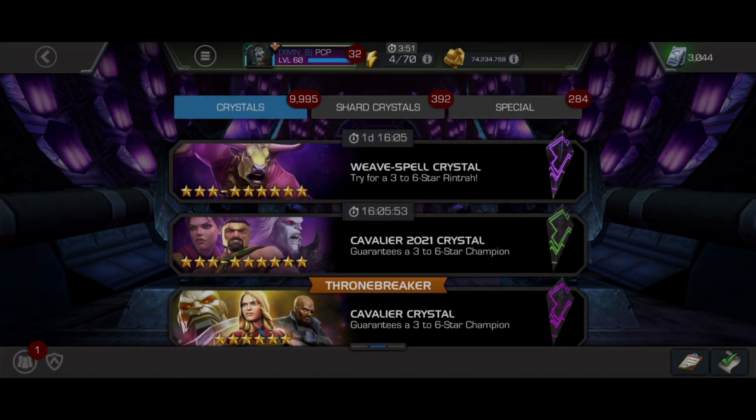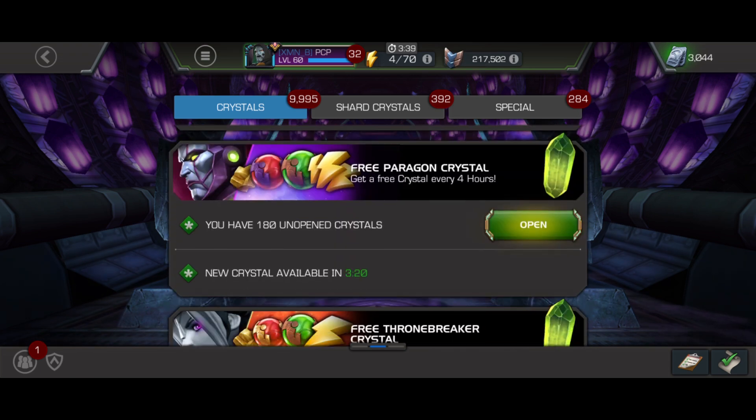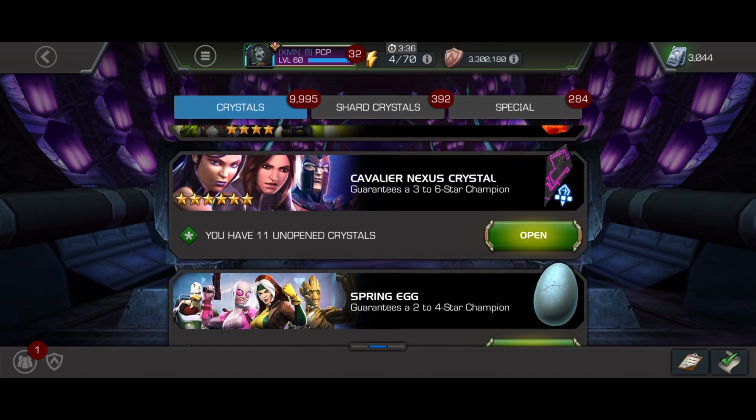What is up folks, PCP here. Today we're gonna open up a featured six-star crystal, two basic six-star crystals, and 11 cavalier nexus crystals. I got four of them from the Sunday deals and another seven from buying the end-of-cavalier quest offer. I went ahead and did it because I wanted some of the resources anyway, since act 8.1 is coming up on Wednesday. Recording this on September 11th, by the way.